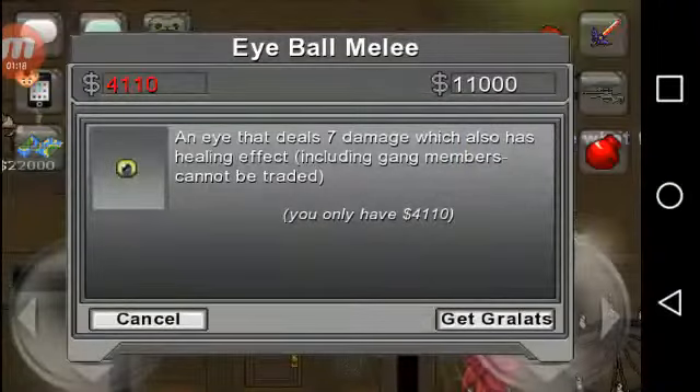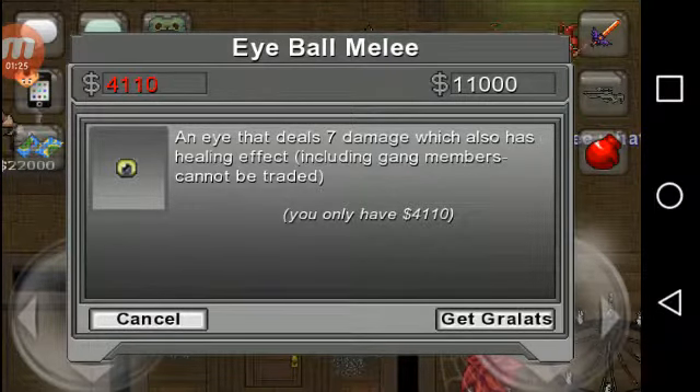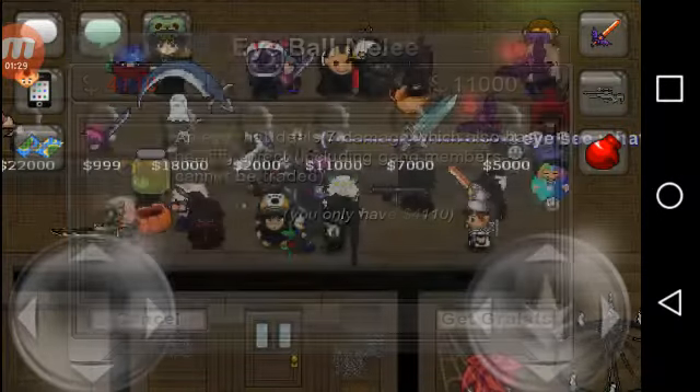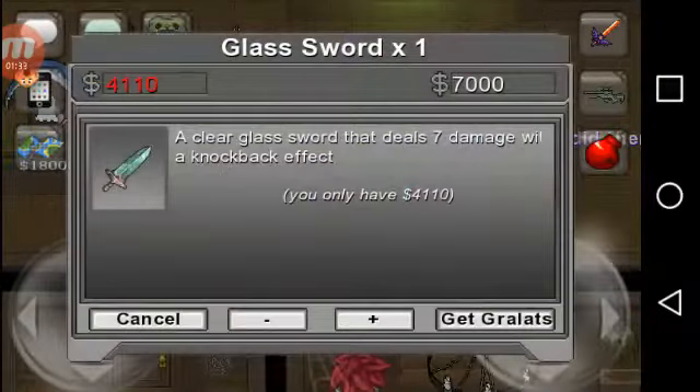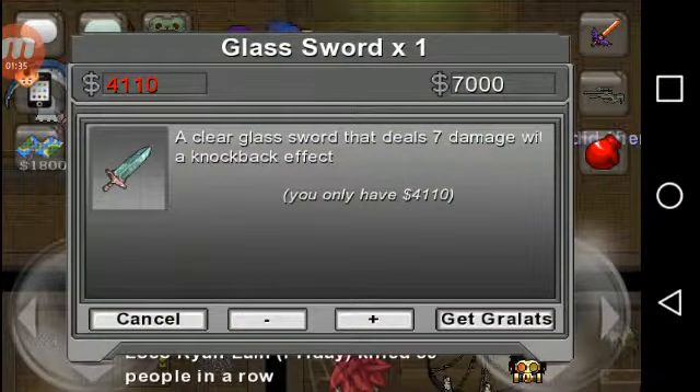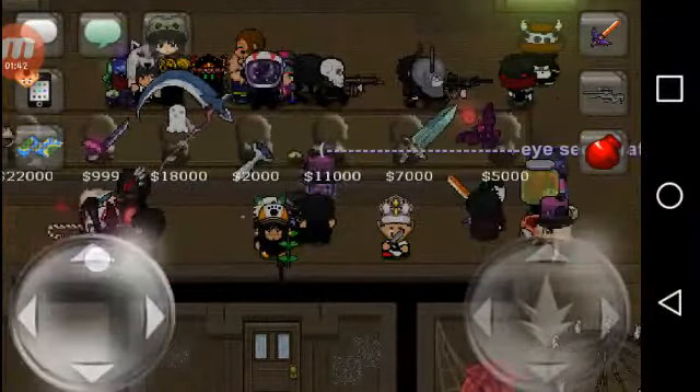The eyeball melee — this is a ripoff in my opinion. An eye that deals 7 damage which also has a healing effect, including gang members. Cannot be traded. It heals 2 damage — so that's a ripoff. The eyeball costs 1,100 Grawlitz, by the way. Glass Sword — a clear glass sword that deals 7 damage with a knockback effect. Costs 7,000 Grawlitz.